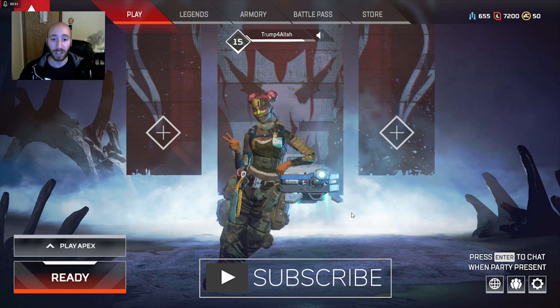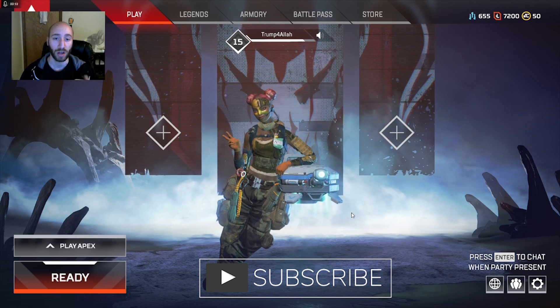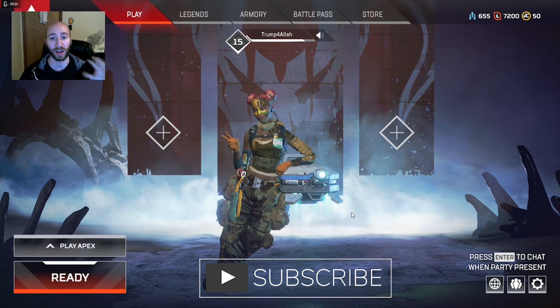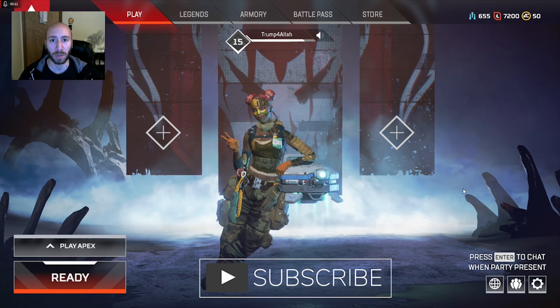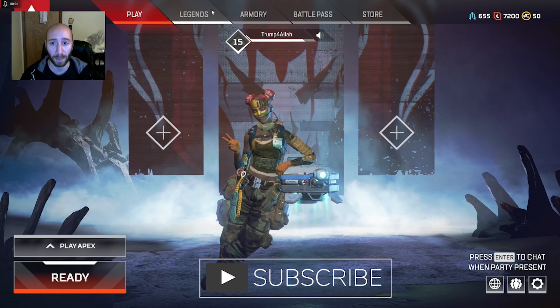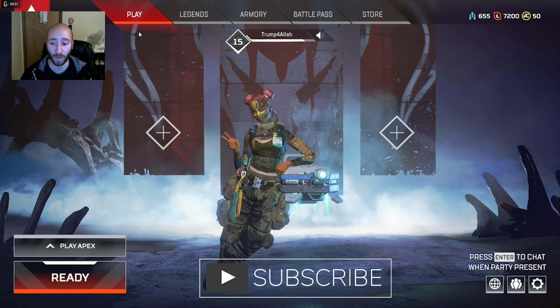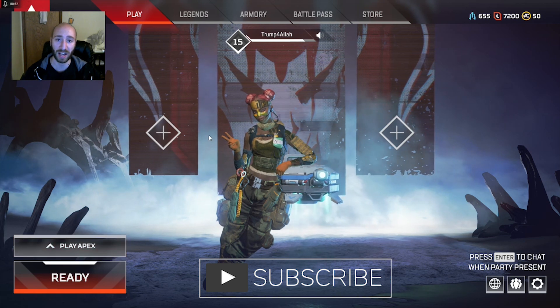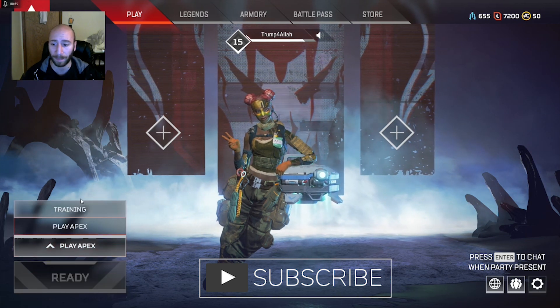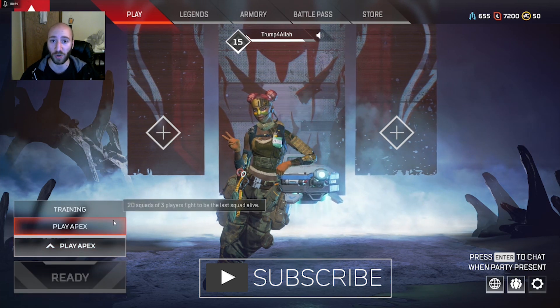So, this is the home screen. Once you are in Apex, you've downloaded it through Origin, you're gonna be right here. It's going to require you to play Training Mode, but before I do that, I want to show you guys what these top things are. Right now we're in the Play section. The Play section itself allows you to play, and how to play is you click this little tab, and you click Play Apex, you click Ready, and it will find you a game, but I'm not gonna do that right now.